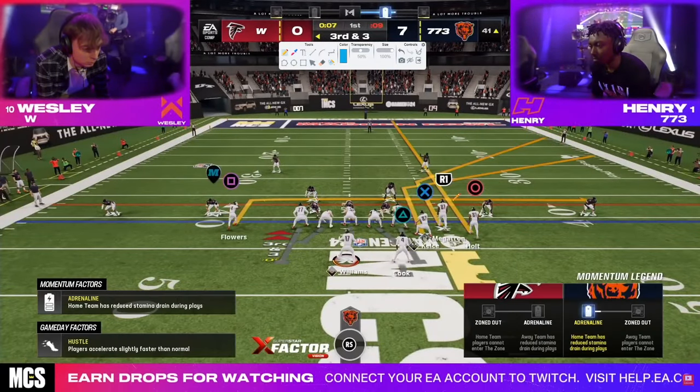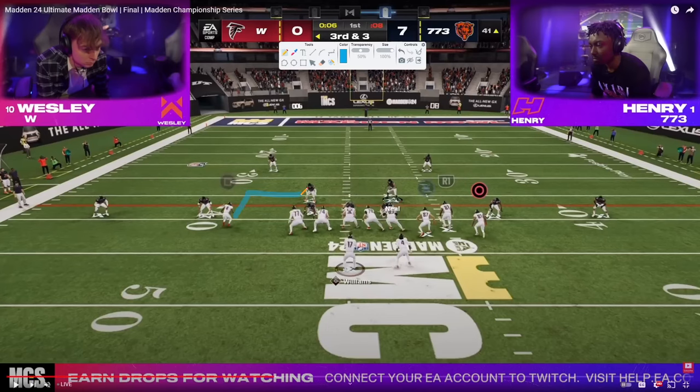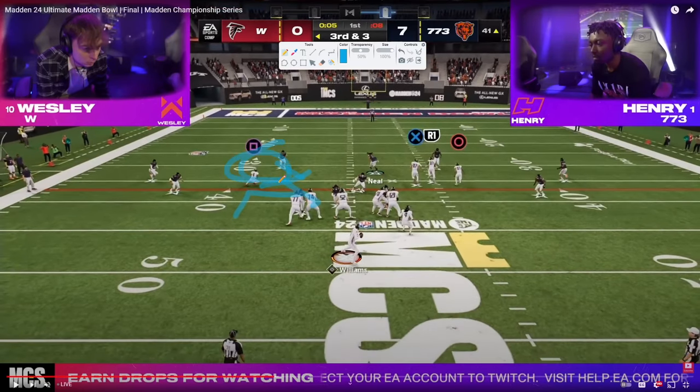Wesley goes to double corner. Watch this little in route and watch this hook curl just rob it. This is just fantastic. If you want a good adjustment sequence for this formation — this shaded down yellow is so good against this formation.